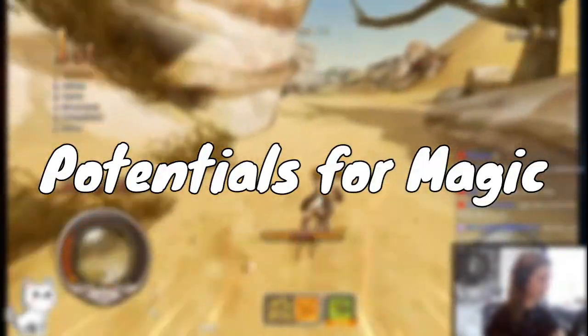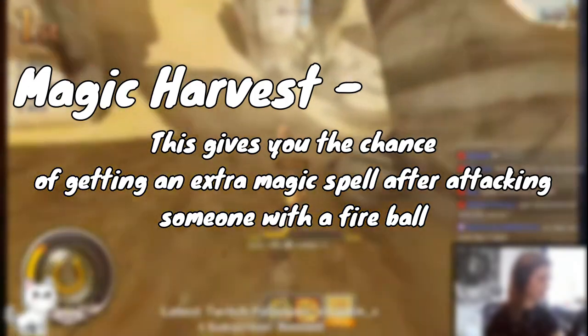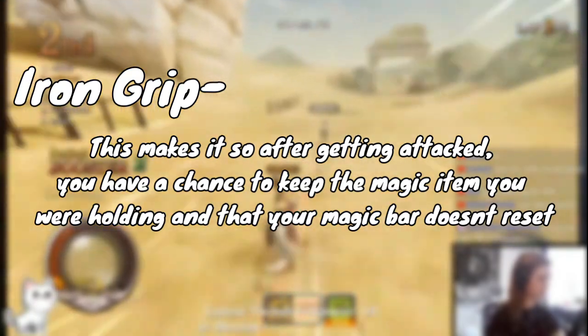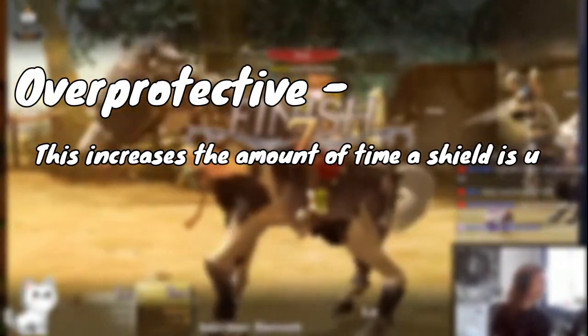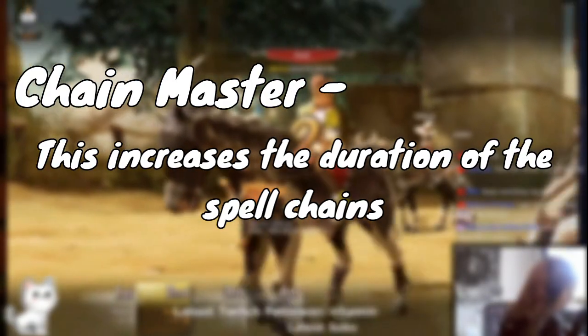The potentials that are better for magic are: Magic Harvest, which gives you the chance of getting an extra magic spell after attacking someone with a fireball; Eagle Eye, which increases the aiming range for a bolt; Iron Grip, which makes it so after getting attacked you have a chance to keep the magic item you are holding and that your magic bar doesn't reset; Over Protective, which increases the amount of time a shield is up; and Chain Master, which increases the duration of chains.